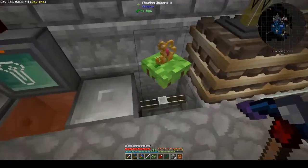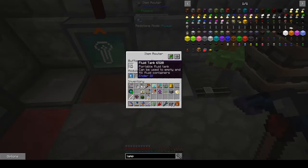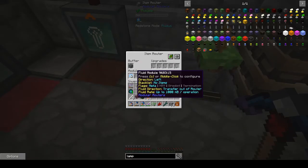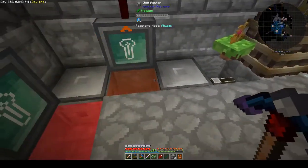Here we get our oil. It's pumped into a modular router — an item router here. Because the item router contains a fluid tank, it can pump directly into the router like so. This item router has a fluid module which transfers out of the router, and the only thing it can transfer is the oil that's in the fluid tank. That will end up in this pool here.